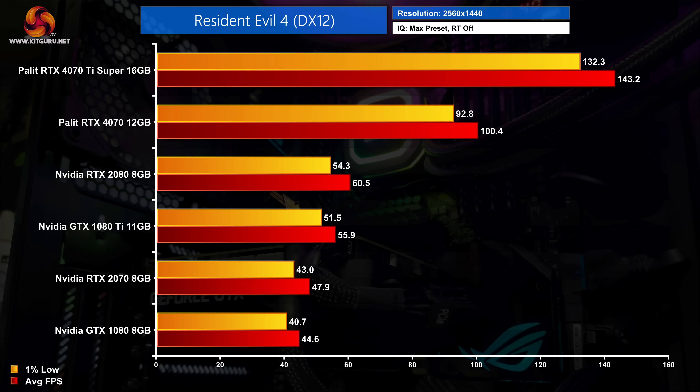In the Resident Evil 4 Remake, the older cards are still playable but you can clearly see what a step up to the Palette RTX 4070 represents. Even against the RTX 2080 it's coming in 66% faster, whereas the 4070 Ti Super is well over twice as fast.